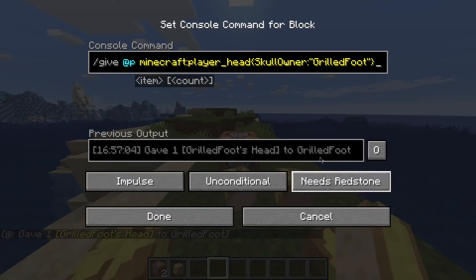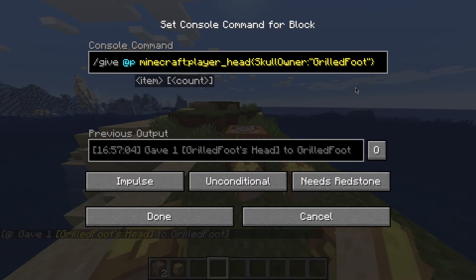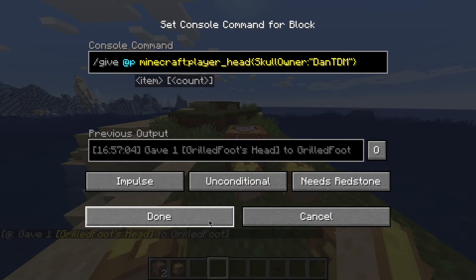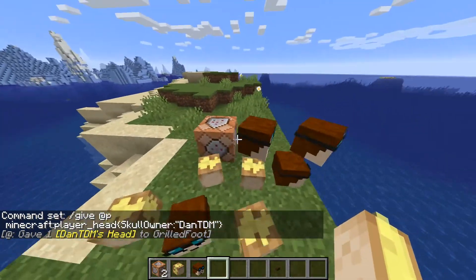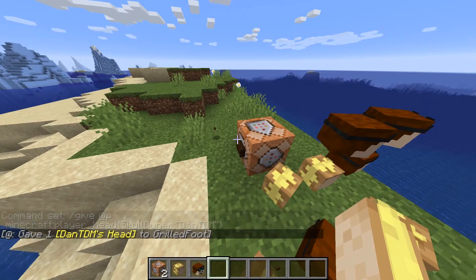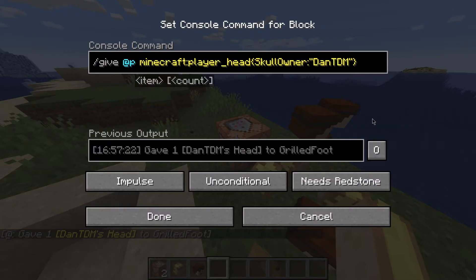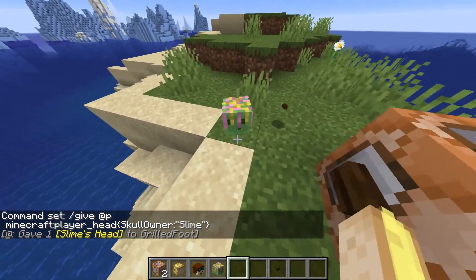So if you wanted to do me, it's grilled_foot. And if you wanted to do, let's just give an example — we'll do DanTDM. Is that how he spells his name? Then just click, and we get his head. You can do that with any player. If you just come up with a random name, it'll be in there. I typed in a random name — Slime — and got this cool head. I like it.